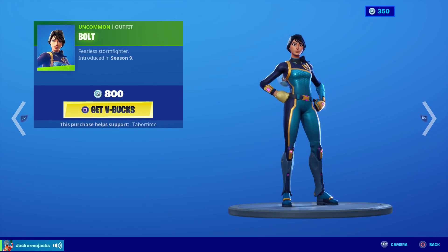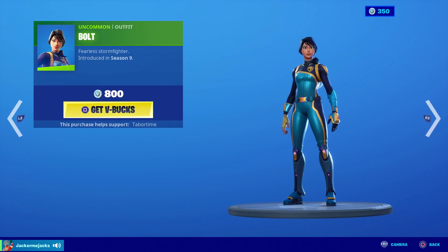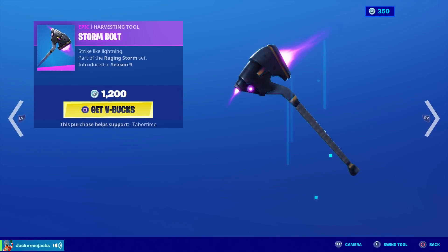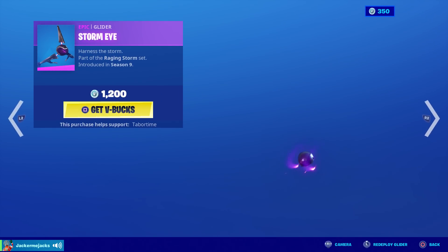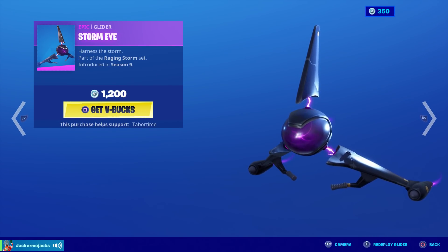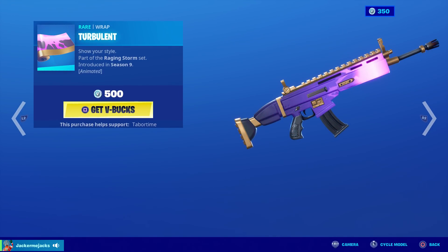Bolt is back — not sure why Bolt is with him, that's a bit weird. She's 800 V-Bucks. I think I own this on my account. Someone actually gifted me Storm Bolt — I didn't have it for the longest time, but now I've completed the set. I really want the Storm Eye though, but I don't know if I want to spend 1200 V-Bucks for it.